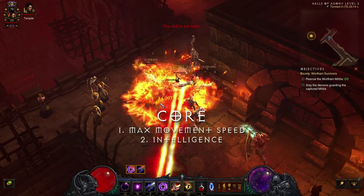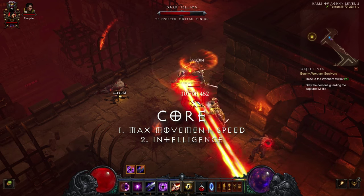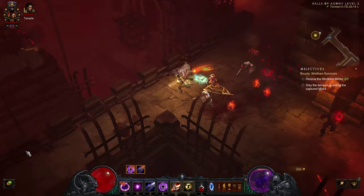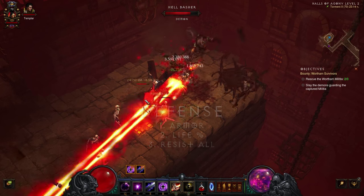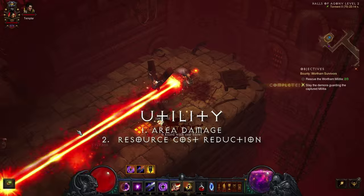Wizard staples like Bane of the Trapped and Zei's Stone of Vengeance should take priority and be leveled as soon as possible, as they are individual multipliers to your total damage calculation and scale the best into the endgame. For paragon points, max out movement speed to the 25% cap and spend the rest on Intelligence in the core section. Adding to maximum arcane power is up to personal preference. Prioritize crit damage and then crit chance in offense. Armor followed by life percentage and all resistance is the order in defense. Finally, focus on area damage and resource cost reduction in utility.